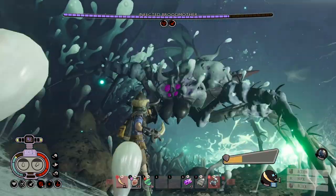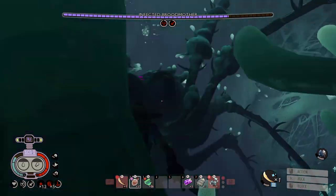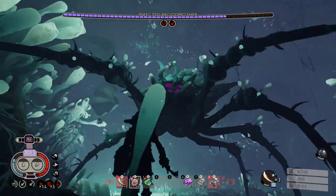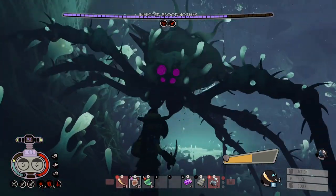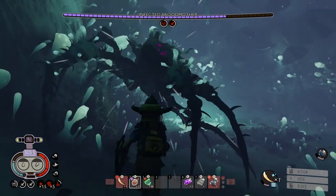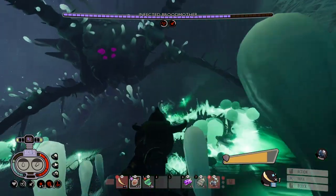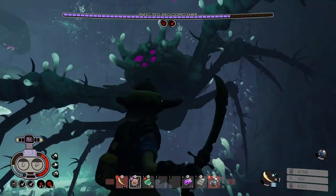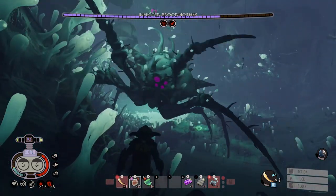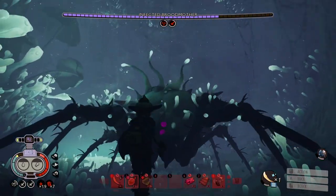I don't think she summons eggs in this stage — I haven't come across it. She usually gets to your side, so just turn to her. You can usually parry that last hit, and the screams are pretty easy to parry. It's not really an egg, it's just an explosive. I've done a lot of damage to her, but she keeps up with you because all these explosions keep healing her.